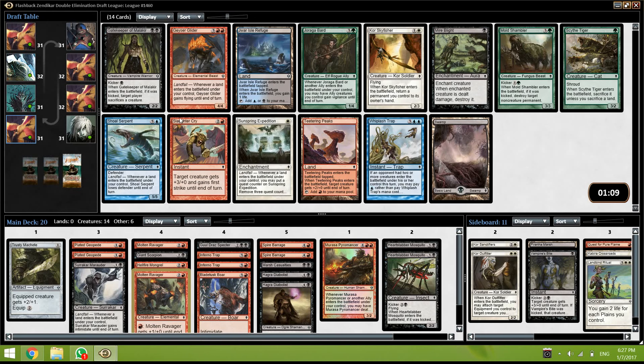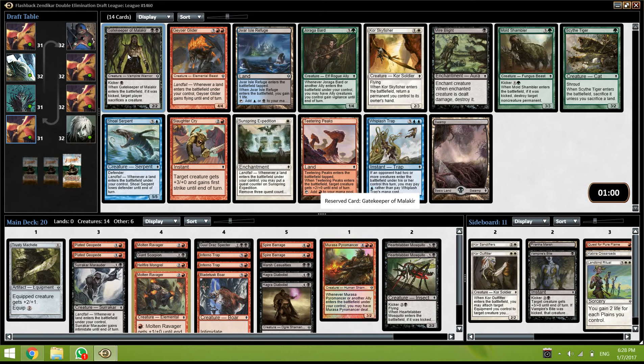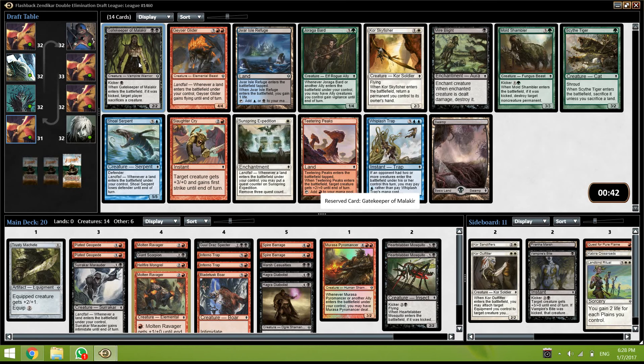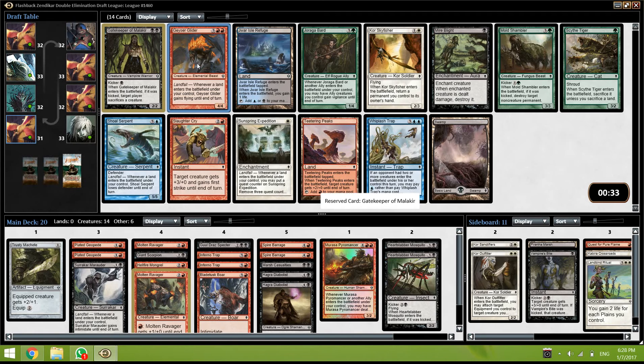It's fine — it's another thing to do early. Alright, now we're talking. Gatekeeper is great but it's going to be hard for us to get triple black. Gazer Glider is also very good but we have a lot of 5 drops already. Both of them are really good. I think I'm going to take the Gatekeeper because it costs less — even if we just play it as a 2/2 for 2, it's fine. Gazer Glider is a very good card though — it's basically an elemental and another way to win. But we have two Geopedes. I guess we take the Gatekeeper.